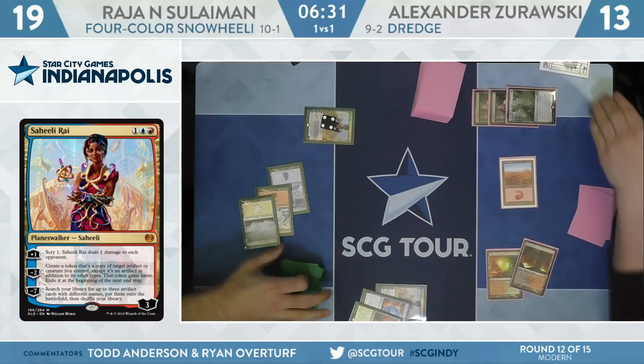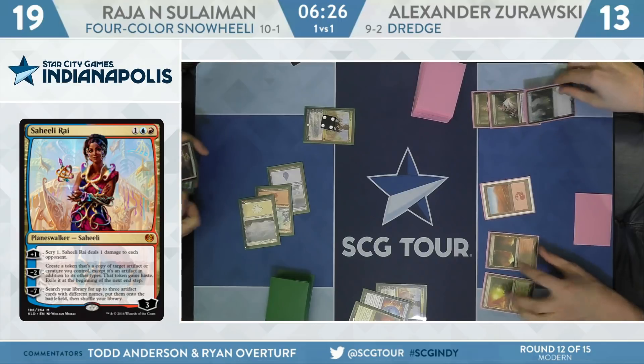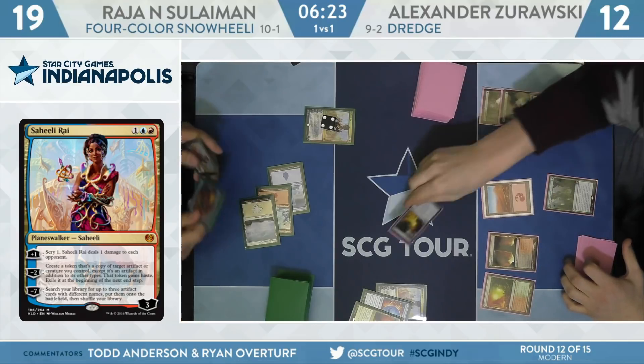Curious if Rajah gets aggressive here and just plays Saheeli, starts churning through the deck for a Felidar Guardian. If he just sits back on Counterspells for the next few turns, he's just going to get buried by the slow dredge — three cards from Life from the Loam each time. If Zorowski finds a Forgotten Cave, it's going to get really bad really fast, and the Counterspells don't do a whole lot because of how many times you can cast Life from the Loam every single turn.